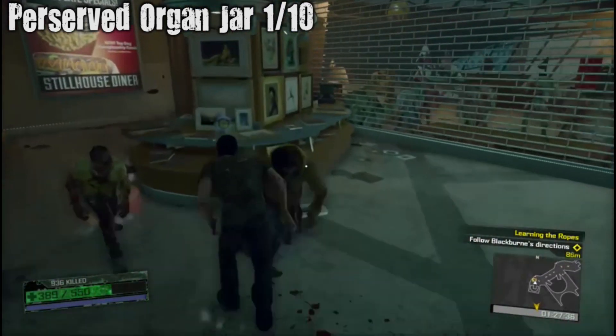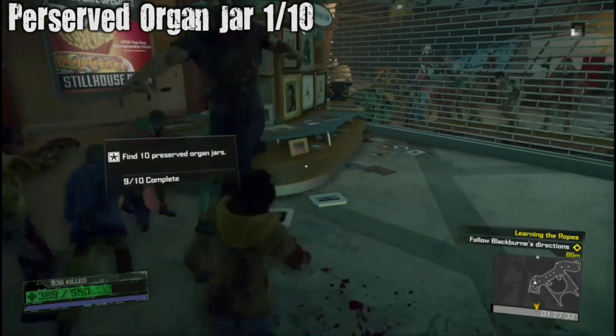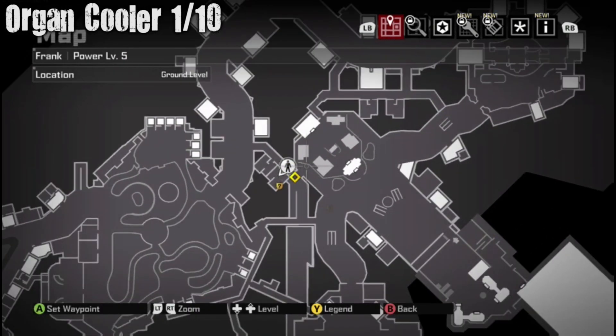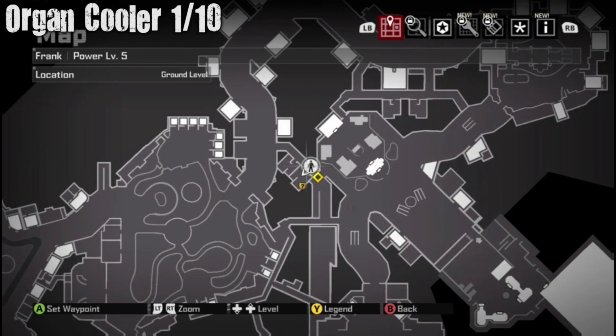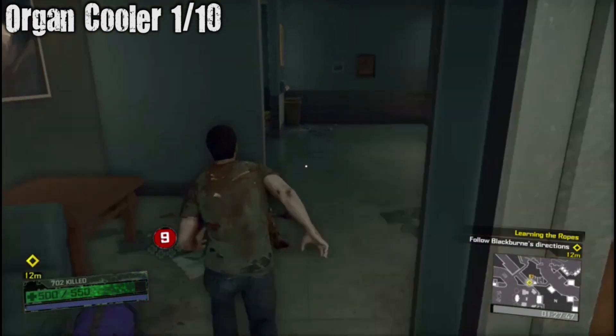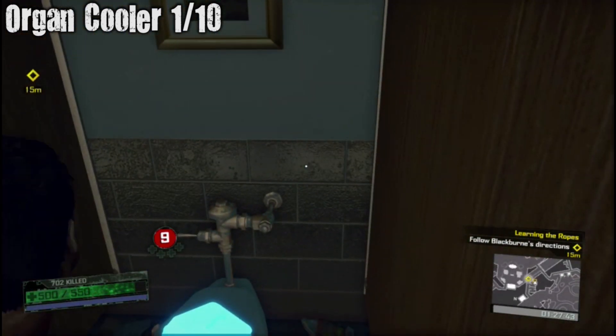Preserved Organ Jar — first one. I might have missed a few because they're all upstairs and then I missed all the upstairs ones. Next one is right next to it, right next to the objective actually. There's some bathrooms, and then we're going to go into the bathroom — just kidding, we're going to get an organ cooler instead.